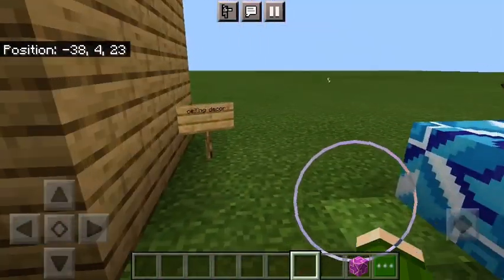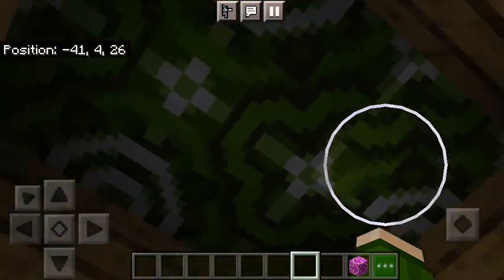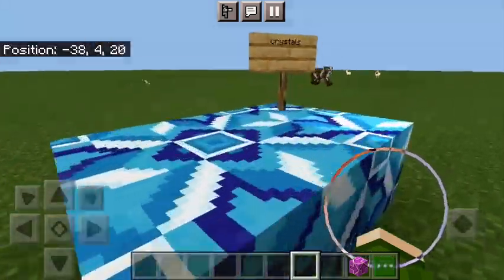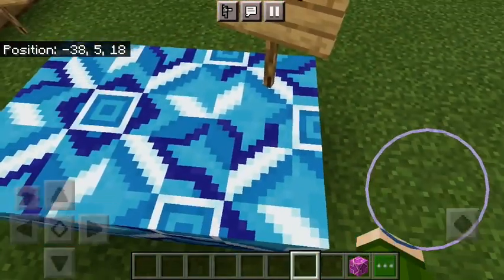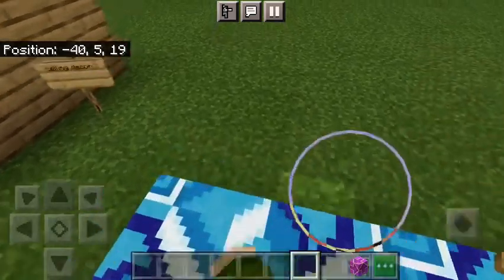And over here we have ceiling decor. You could use this on the ceiling of your house — of course the ceiling might be a bit higher, but I didn't have time. And then crystals — got a cool design over here, though it sometimes doesn't work with it.